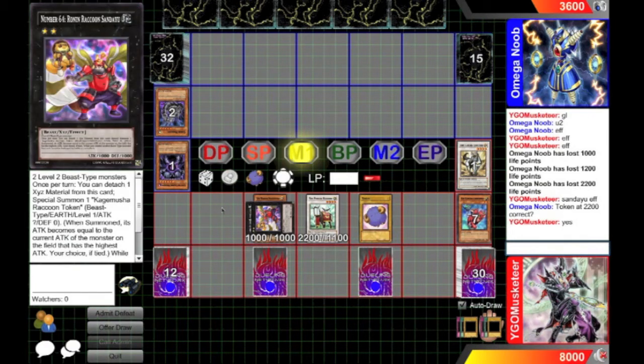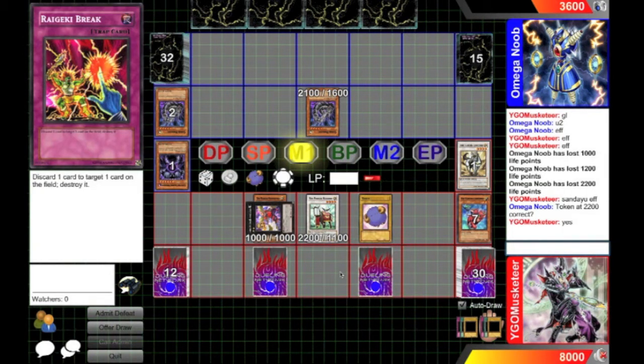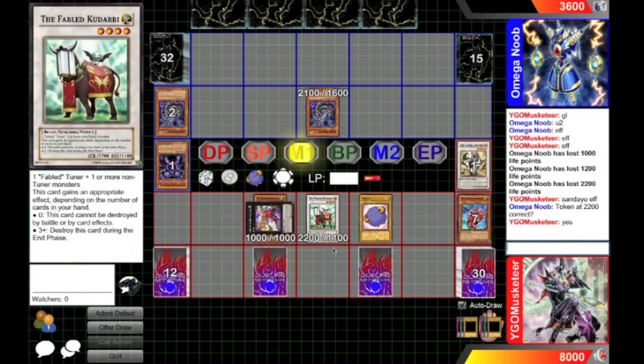Sanday U has the effect that you can detach a material from it to summon a token with attack points equal to the highest on the field — that's Kudabi with 2,200.